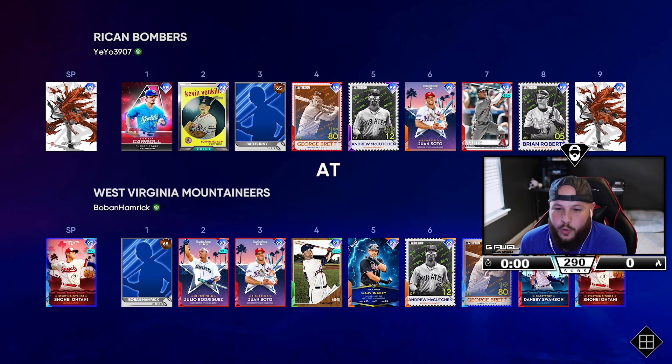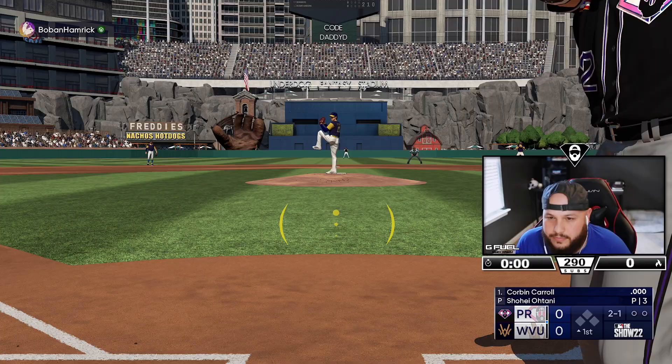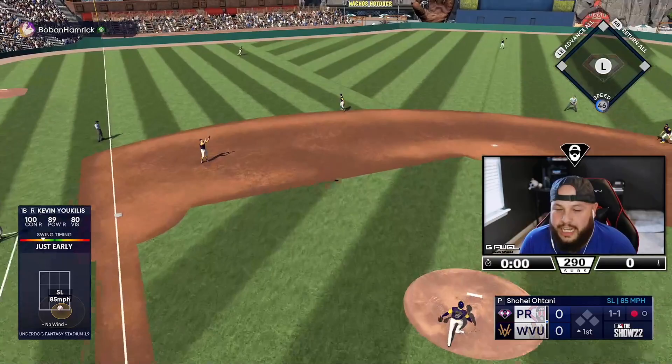We're going to be the road team facing P5 Shohei Ohtani. He's got Julio, Soto, Napoli — that's a lot of righties in a row, I'm glad we got Mussina on the bump. We're going to Daddy Dimu Stadium, nice. He's 90 and 50 — let's get it. I was late on that, it's a great spot though. I haven't played in a while, I'm still a little sick — that's my excuse for the first couple innings.